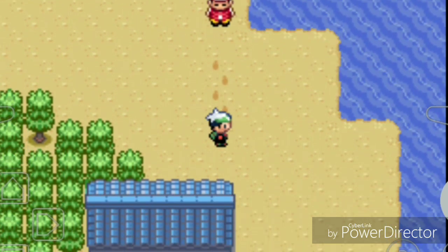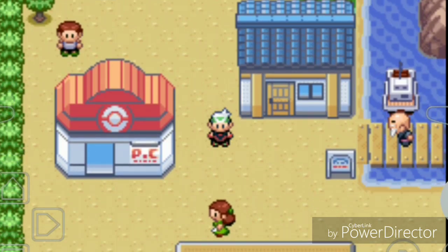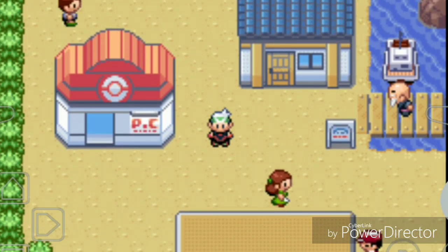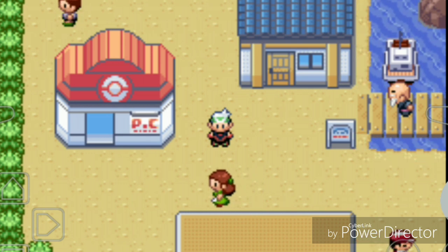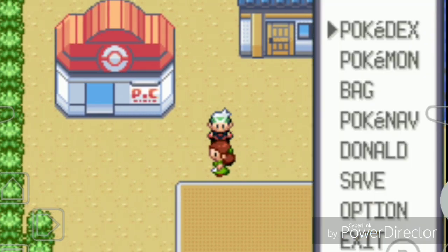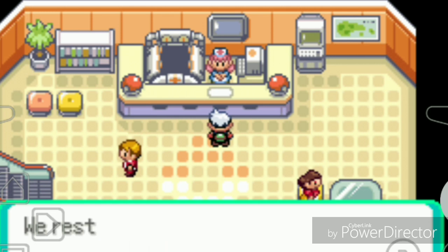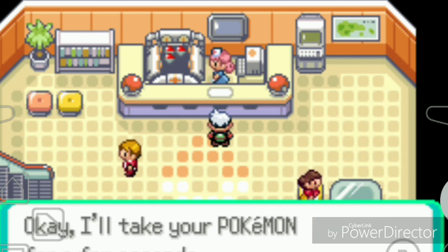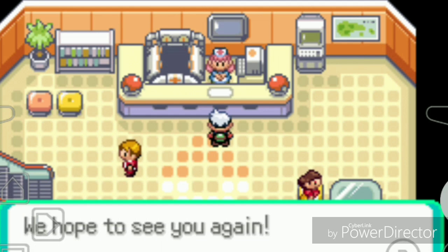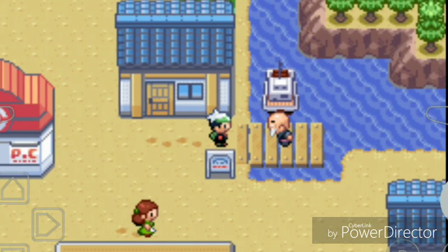Hey guys, Donald here and welcome to another walkthrough of Pokemon Emerald. In our last episode we defeated gym leader Brawly, attained our Knuckle Badge, and delivered a letter to Steven in the cave. Now let's see how our Pokemon stand. We need to heal our Pokemon and do a couple more training sessions before we get to the next town, Slateport.